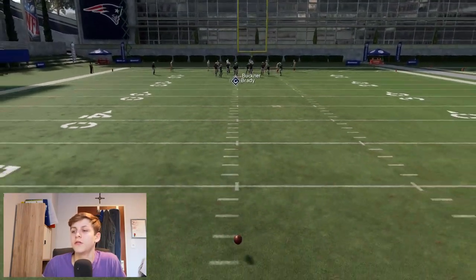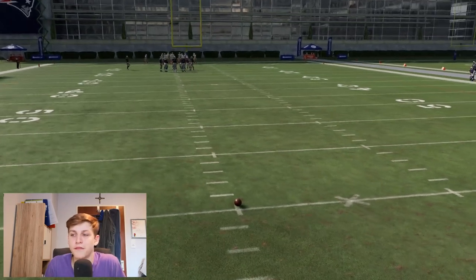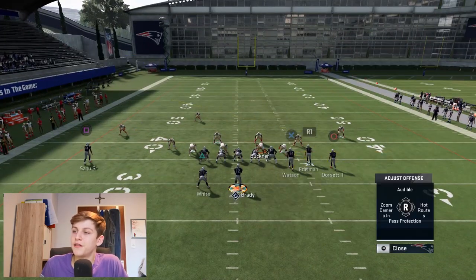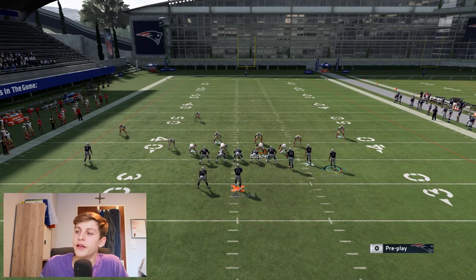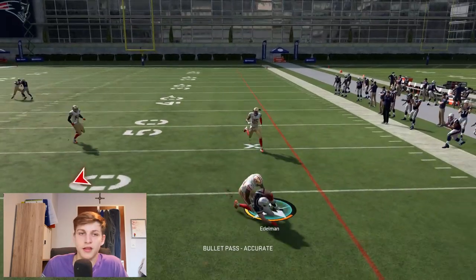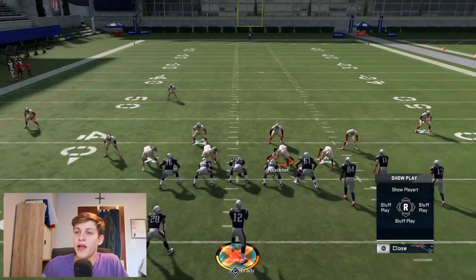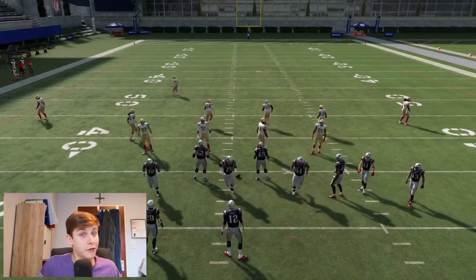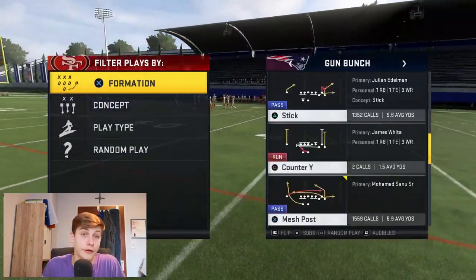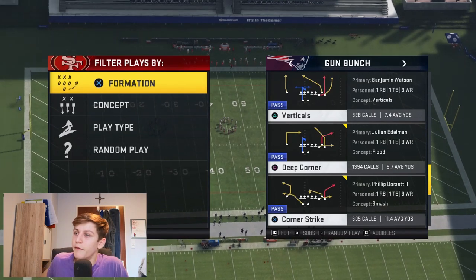There are also some variations where you put a sig route out to get the opponent's user to chase it and make the post route even more open — just a little wrinkle you can throw in. That's all for Mesh Post for now. We'll go into more complicated setups later, including the route swap glitch which is really powerful.